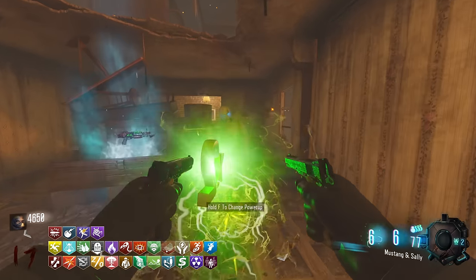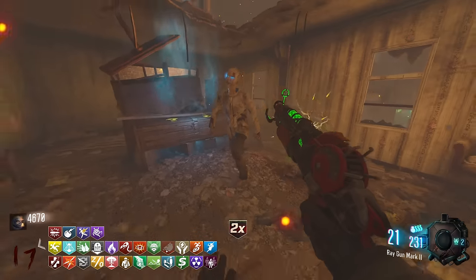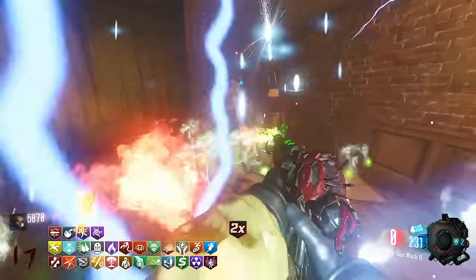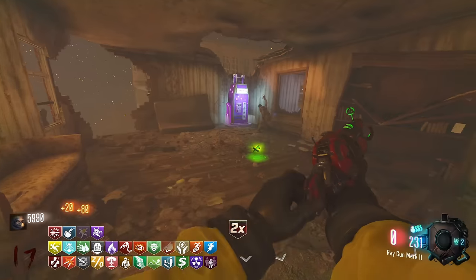Oh my gosh, we got the Mark 2! We don't have Mule Kick, but Mark 2 — how could I not pick this thing up? This thing is mad. And yeah, Zombie Shell is up in here helping out too — this will help end the rounds really quick.